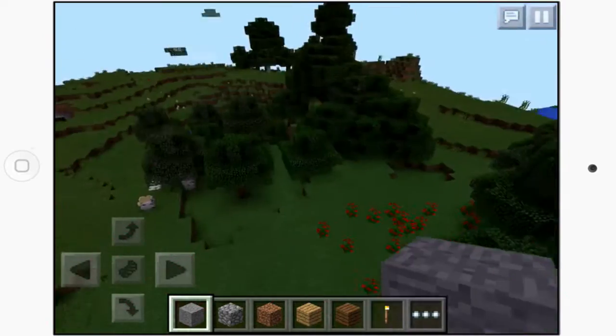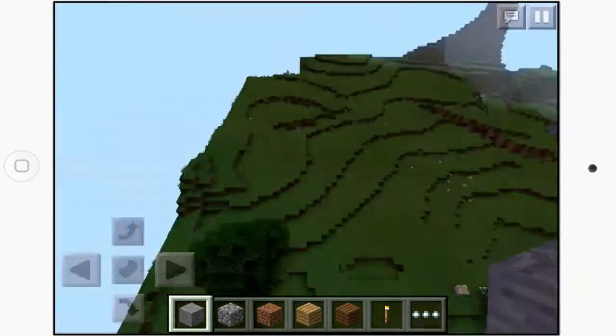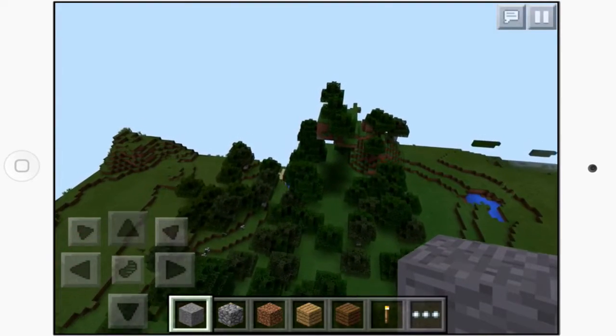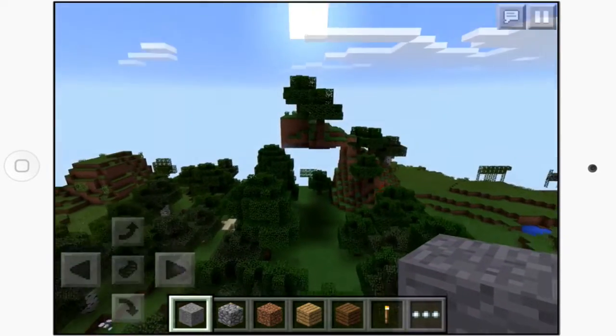Once you spawn, you spawn in a pretty normal forest with some nice rose bushes. But this is where the fun starts — we have floating islands scattered all over the map.